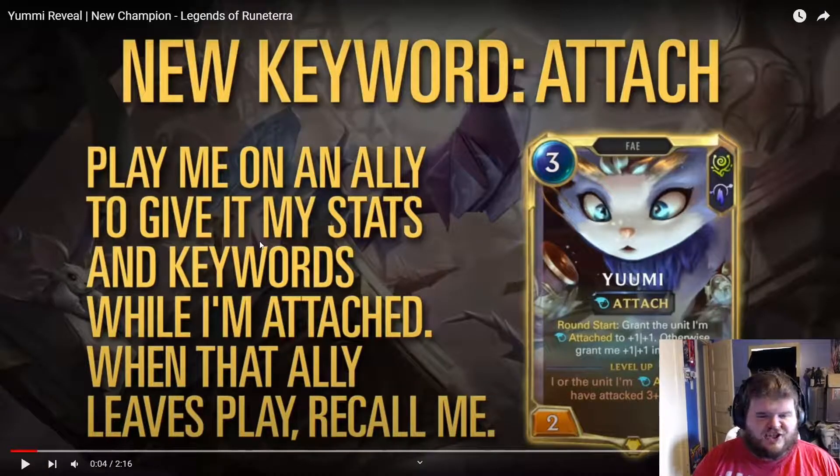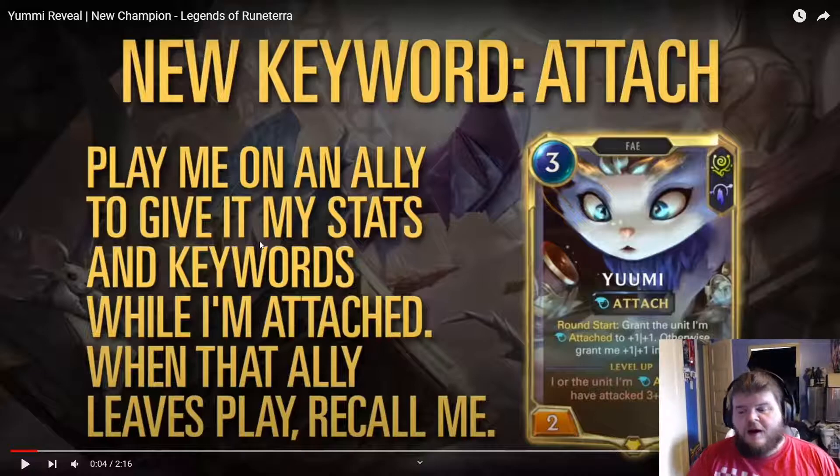New keyword: Attach. Play me on an ally to give it my stats and keywords. While I'm attached, when that ally leaves play, recall me. Just like Yumi does in League of Legends. And Yumi, we can see right here, is a 3-mana Fae, which makes sense because she's a familiar.